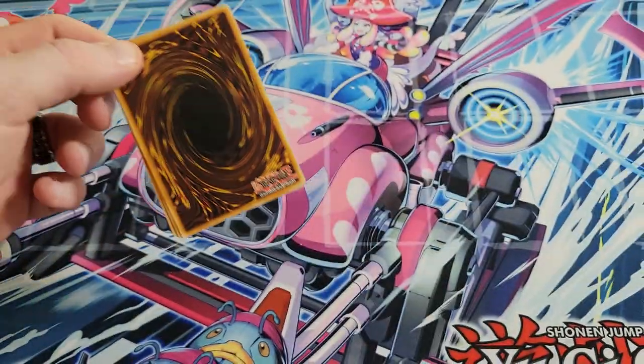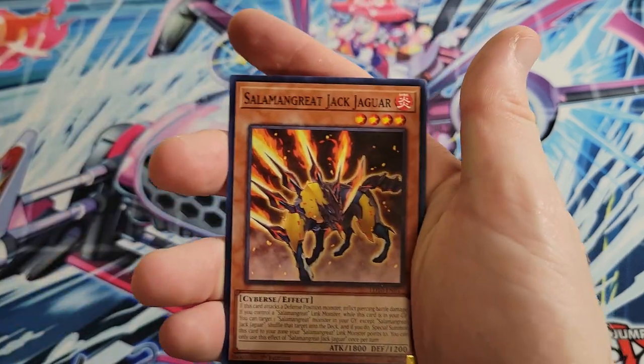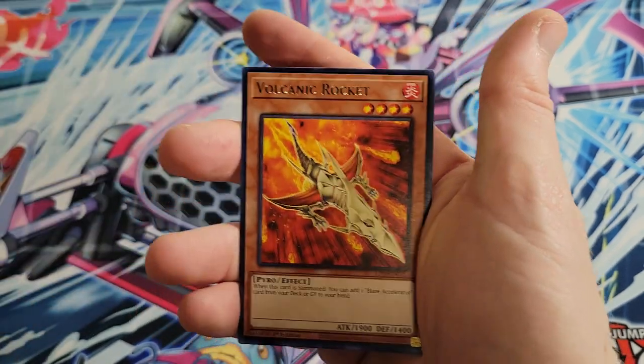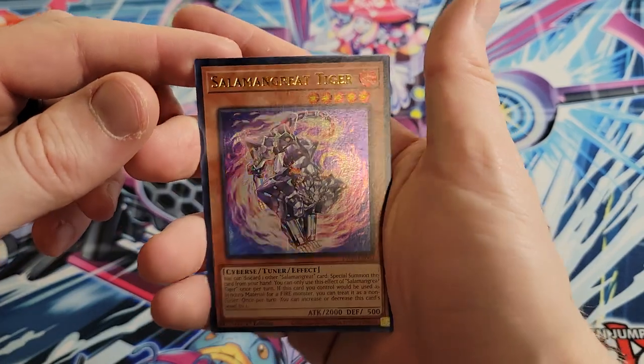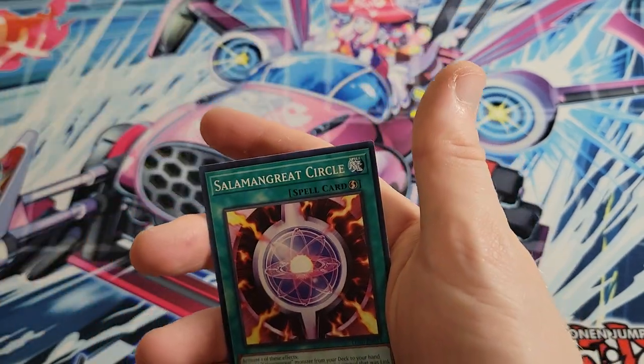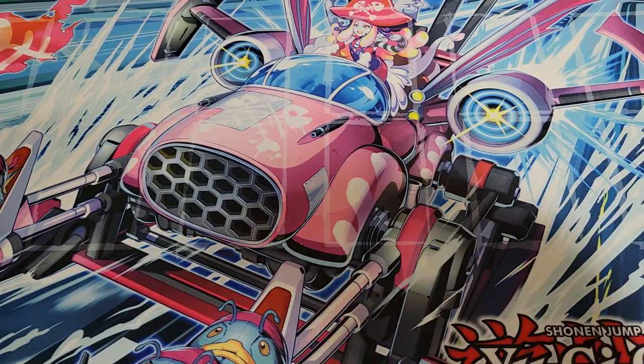Not to say that any of these are standouts, because they do follow Transcendence. We've got Jack Jaguar, Volcanic Rocket, and then Salamangrate Tiger as our first Ultra. Not one of the better ones, but it's an Ultra — we'll take it.